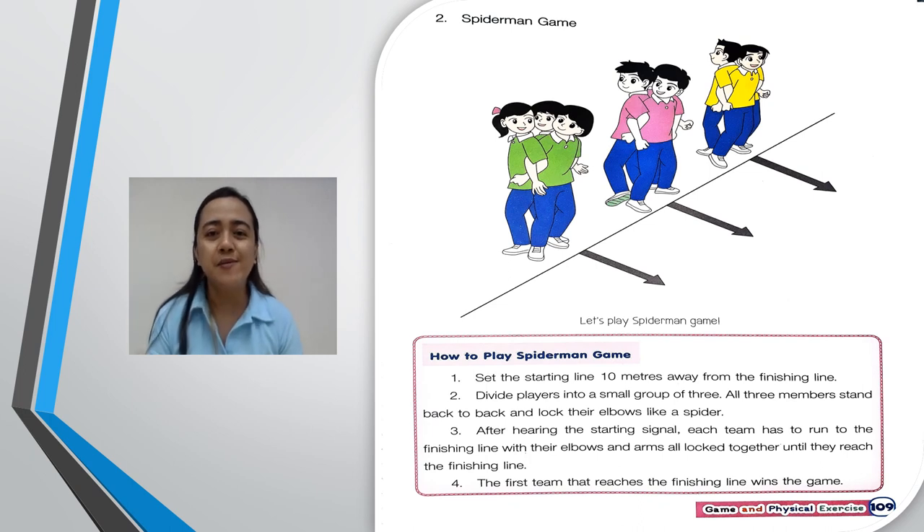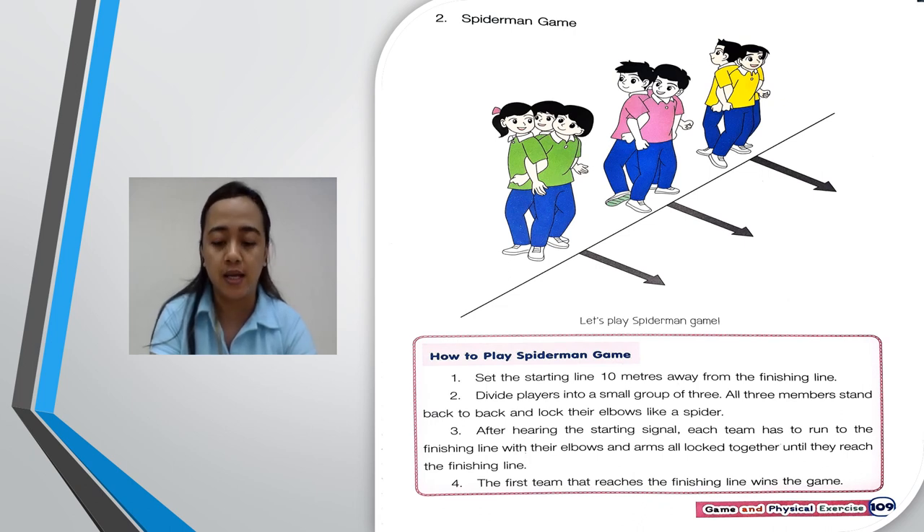The second example of an imitating game is the Spider-Man Game. How to play? First, set the starting line 10 meters away from the finishing line. Second, divide players into small groups of three. All three members stand back to back and lock their elbows together like a spider.